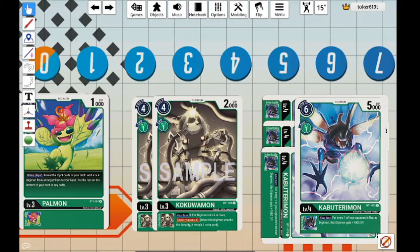Originally I was playing 4 Kokuwamon, but I found an inconsistency issue. To evolve it costs 1, and it's 4 to hard-play it — it feels really bad playing it in general. But this is one of the combo pieces I was talking about. It gives us Security Attack plus 1 as long as the Digimon is level 6 or higher. So when we get to our Rust Tyrannomon, he's got Security Attack 2 instead of 1, making the combo go much faster — we'll only need 3 security checks to close the game.